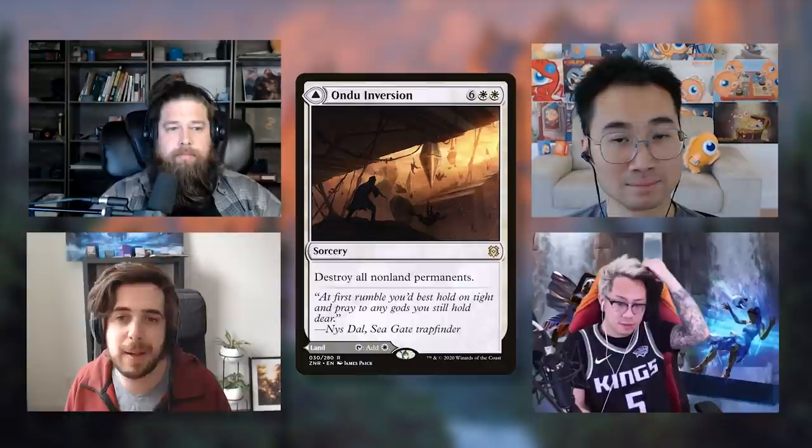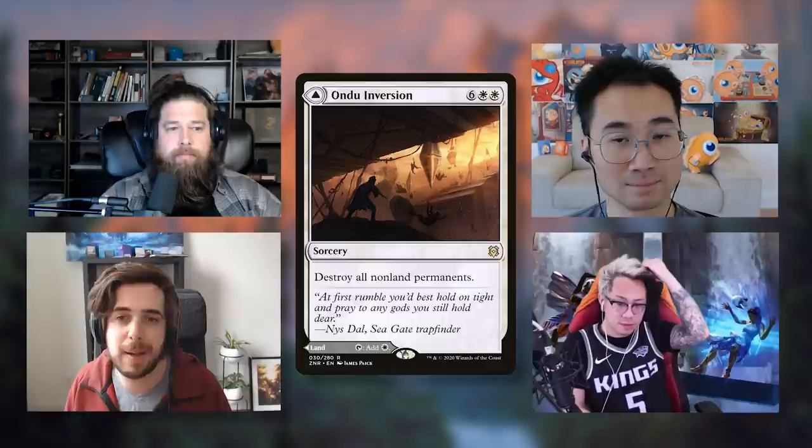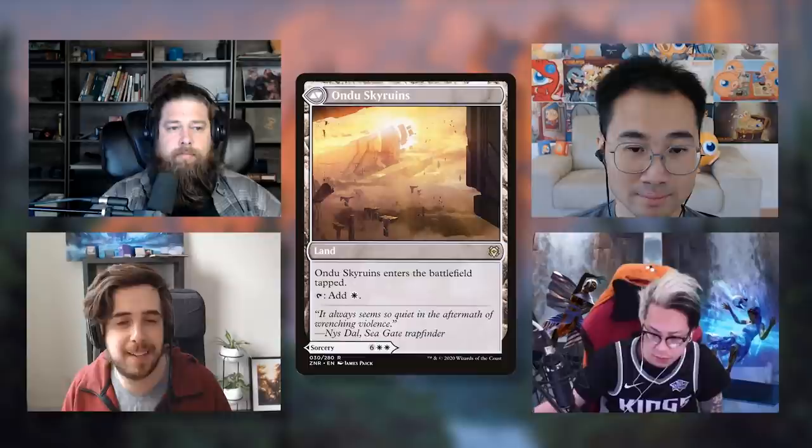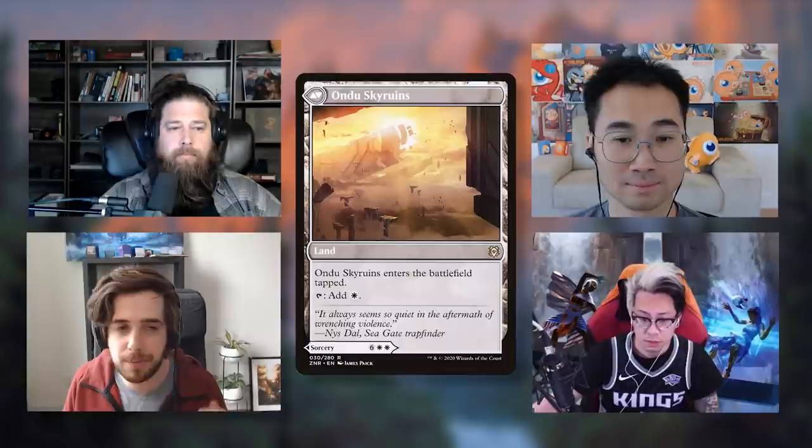These are all cards that have a spell side — a creature, instant, sorcery, or what have you — on the front, and on the back side we have a land. Most of the lands enter the battlefield tapped and tap for one mana or one colored mana. The mythic ones are very special in that they can also enter the battlefield untapped if you pay three life.